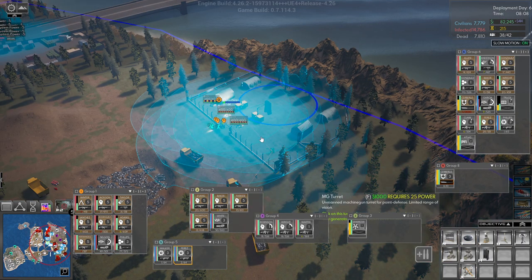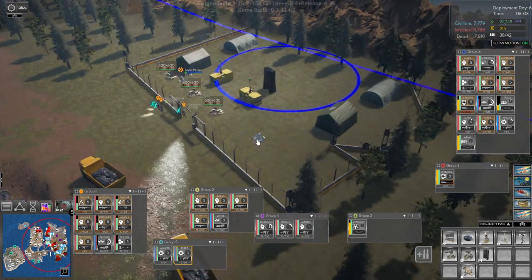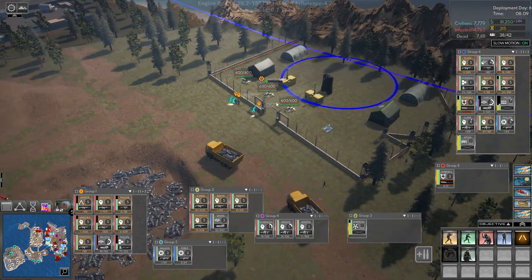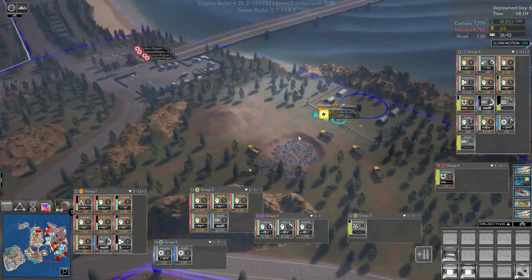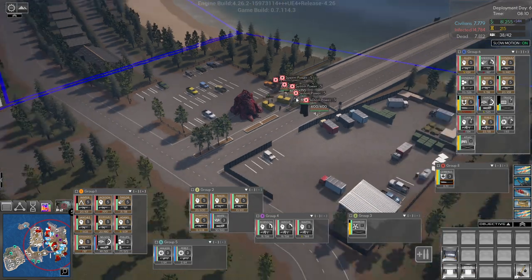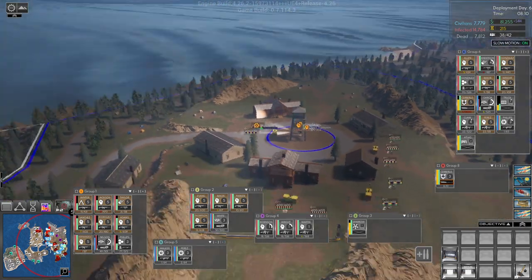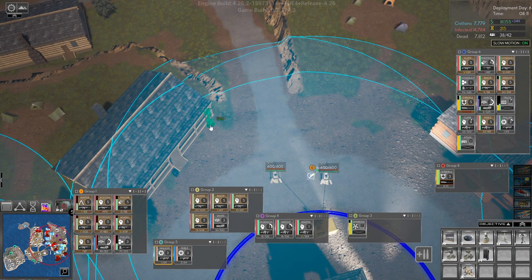Let's build another turret here. Are you out yet? Please, hello — close. How did a pod get in there? You're done, so you can build some defense.